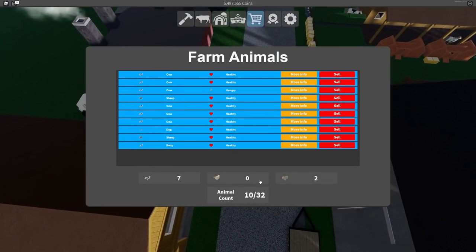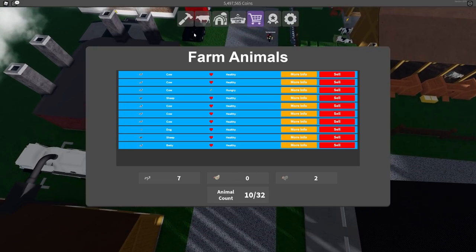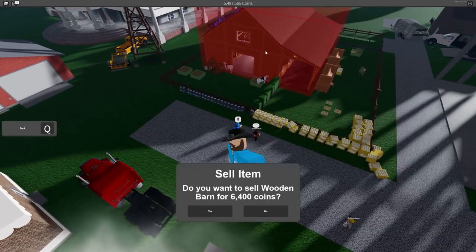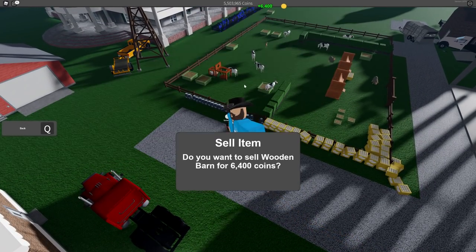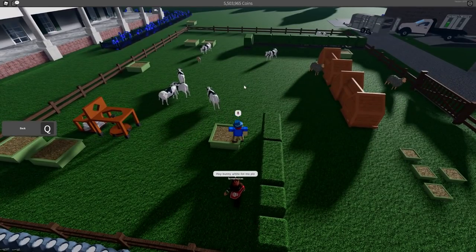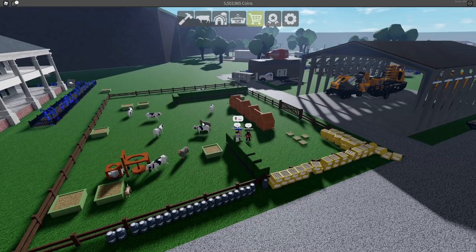I have seven cows and two sheep but zero chickens - I used to have maybe four or something. We're going to sell this barn here for 6,400 coins. Look at all these cows - I have so many! I've gone ahead and deleted my old non-automatic barn and we're going to replace it with the new automatic barn.